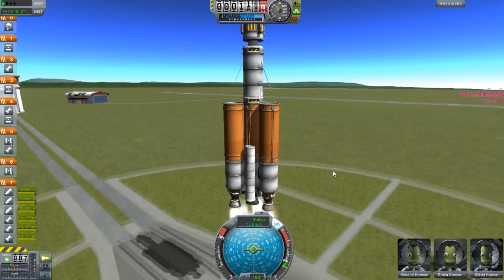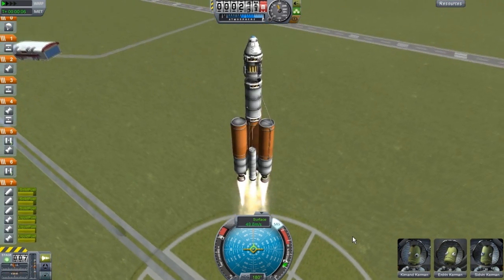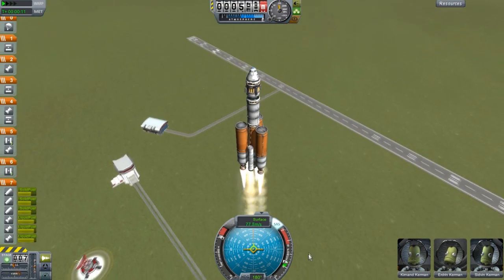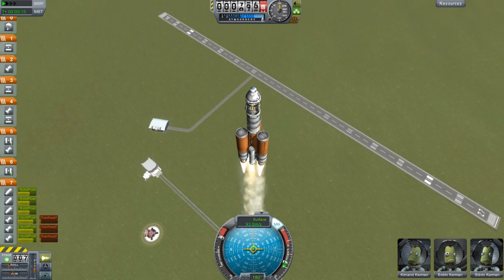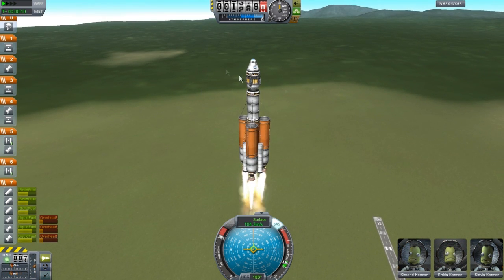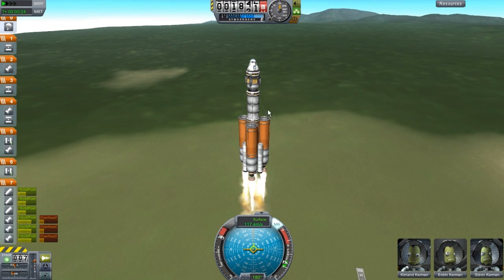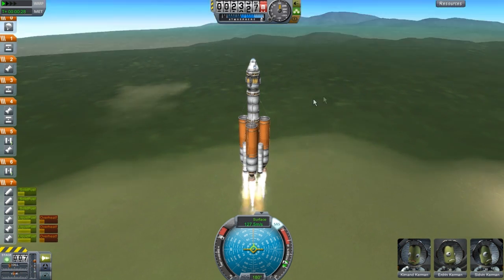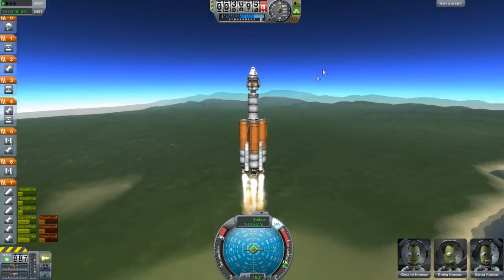Sure, that might burn just a little bit of fuel, but you are ensuring that the takeoff is going to go very smoothly. Because when you have a very heavy load at the top of your rocket, what ends up happening is the rocket itself starts to wobble and shake. The higher you get, the more the rocket starts going crazy and then your rocket just ends up falling apart.